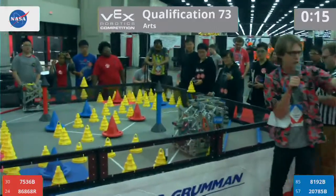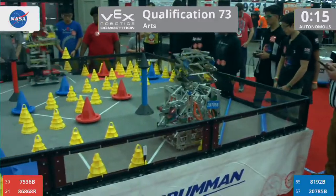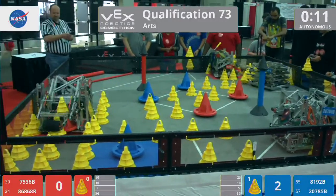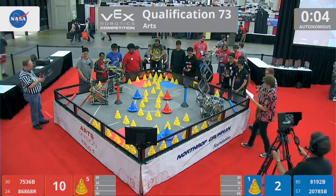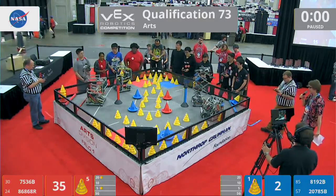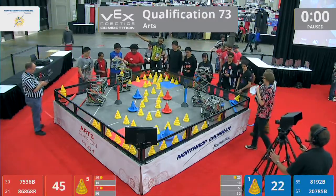Let's do this autonomous — in three, two, one, go! Our four robots are off in match 73. The red alliance: Rush Hour from Ridgeland, Mississippi, and The Resistance from Santa Clara. On the other lines we've got 8192 B from Shanghai and Hybrid Beta from London. Looks like that bonus is going red, and driver control begins in three, two, one, go!